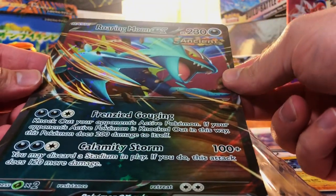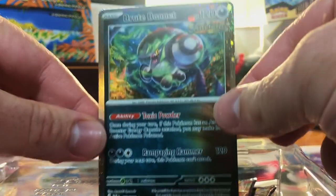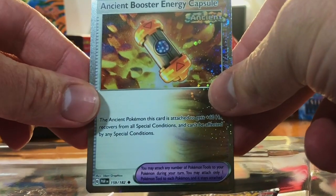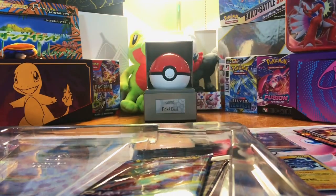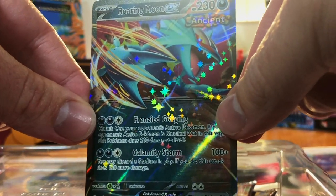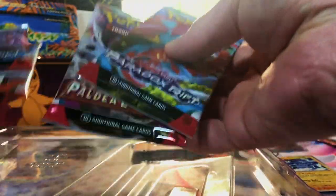Now let's go for Roaring Moon. We got our Roaring Moon EX oversized card, a Brute Bonnet holo promo, the Ancient Booster Energy Capsule, a code card, and our Roaring Moon EX. Same thing — Paldea Evolved, Obsidian Flames, and two Paradox Rift.